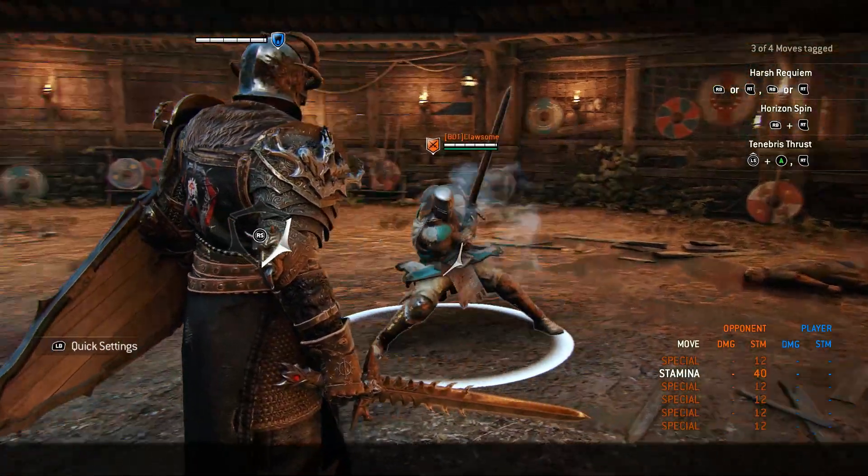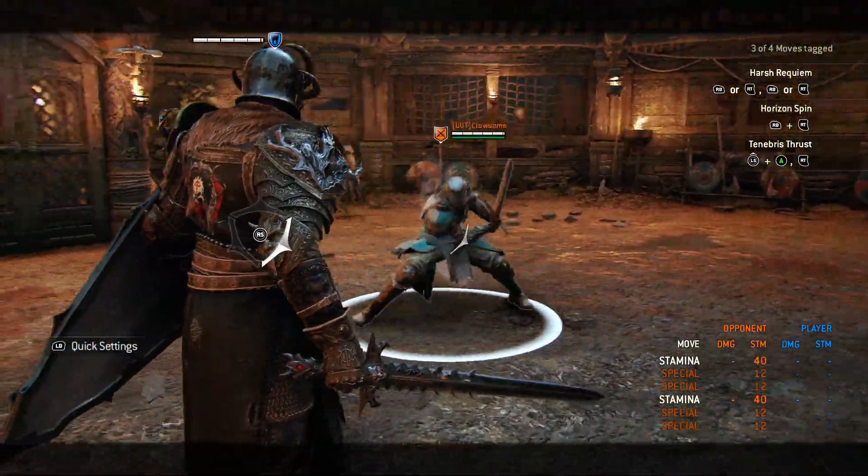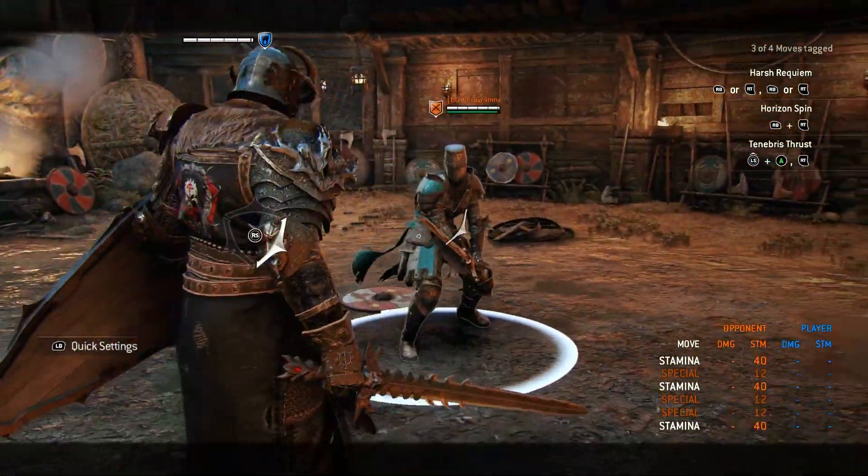On Black Prior you can flip him over your shoulder if you time it correctly. But be careful that your opponent doesn't guard break at that moment, because you can't counter it.